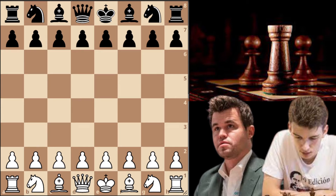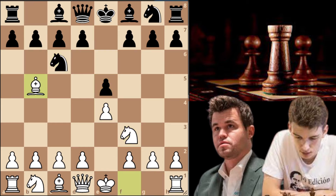Magnus is playing with white and he starts with e4. e5 by Duda, knight to f3, knight to c6, and now bishop to b5 going for the Ruy Lopez. Knight to f6 — Duda plays the Berlin Defense. Now the most common move is to simply castle but Magnus didn't want to go into all these forced variations.